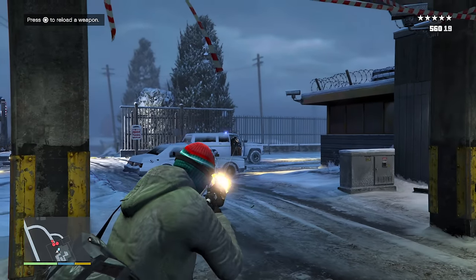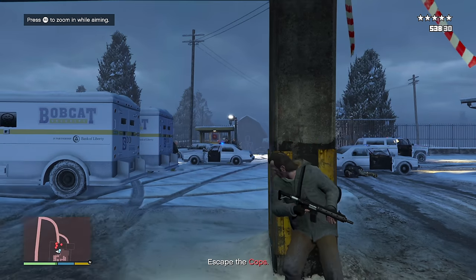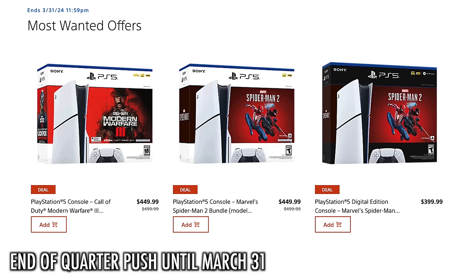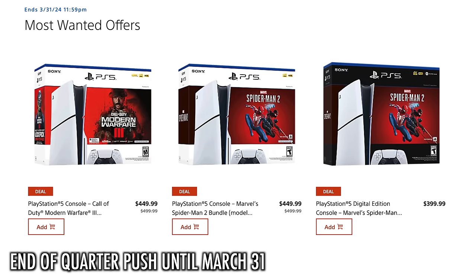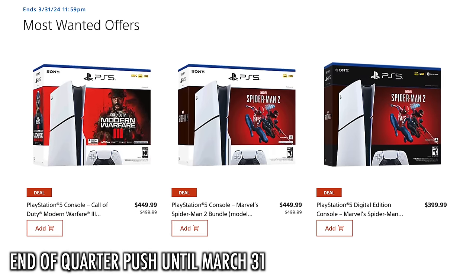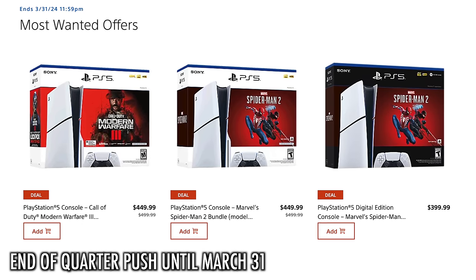On pricing — Sony admitted in their most recent financial report that they're having real trouble getting the price down on the existing PS5. Historically, die shrinks help manufacturers lower prices and pass savings to consumers, but that's not really the reality they're facing right now. The current MSRP is still $500, with a sale at $449 for the disc model. My safe guess is that PS5 Pro will ship at $600 USD.